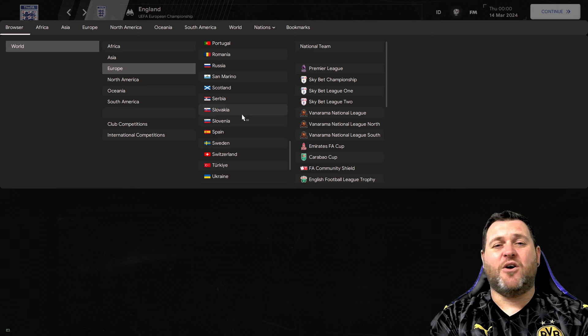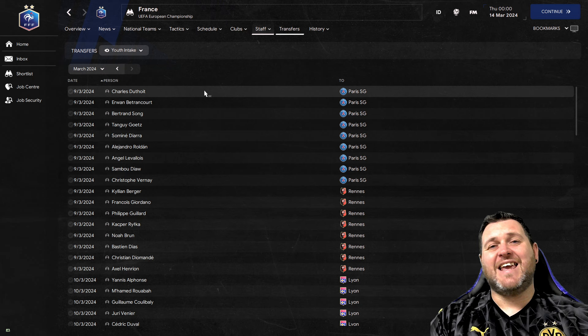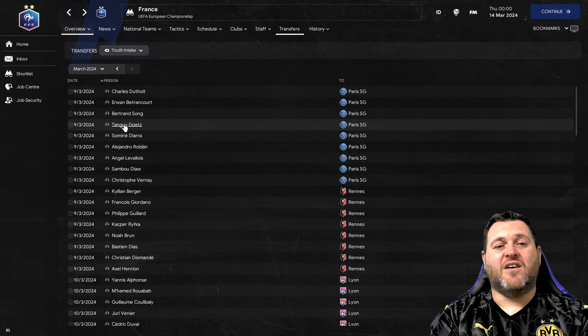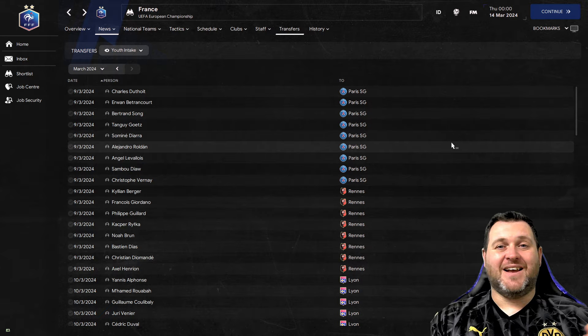You can go to other countries and see their intakes too. Go to France and do the same thing - transfers, youth intake - and you can see Paris Saint-Germain's youth intake has started with Charles de Thoite, Owen Betrancourt, Bertrand Song, Tangoy Goat. This is a really good way to jump on quickly, see all those players, and even if you can't sign them immediately you can add them to shortlists, monitor their progress and see how they develop.